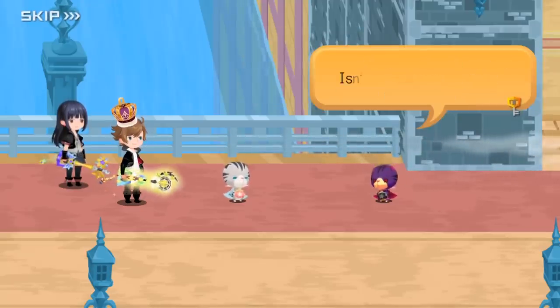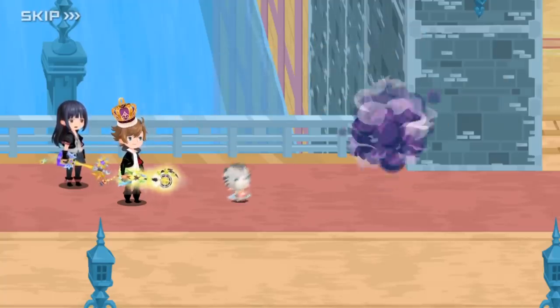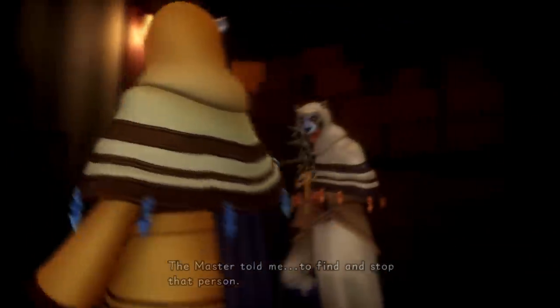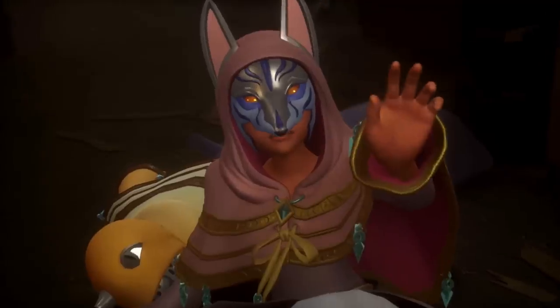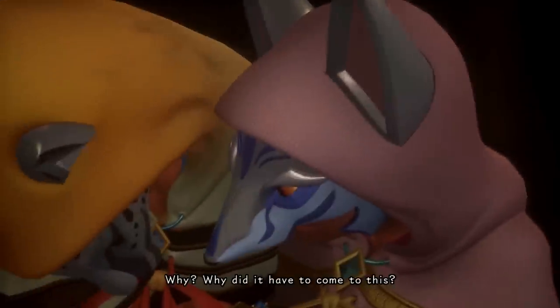Our Chirithy demands to know which wielder the Dark Chirithy is bonded to. Dark Chirithy only says that they are closer than we think and vanishes. Frazzled, we continue racing to the waterway. Meanwhile, Daybreak Town has been completely rocked by the battle between the Foretellers. Gula finds Aced — clearly exhausted and wounded — who has taken refuge inside a house. Gula arrogantly approaches the weakened Aced and reveals that there is a lost page to the Book of Prophecies that he is in possession of, which instructs him to find and eliminate the traitor. Aced's anger fuels him to his feet, and Gula is quickly overwhelmed and knocked out. Ava rushes in and uses her body to shield the fallen wielder, prompting Aced to show mercy and limp away. Ava decides to take Gula into hiding for his own protection.